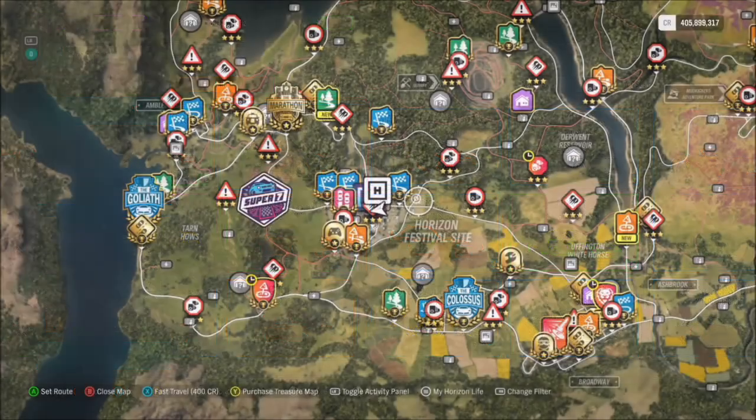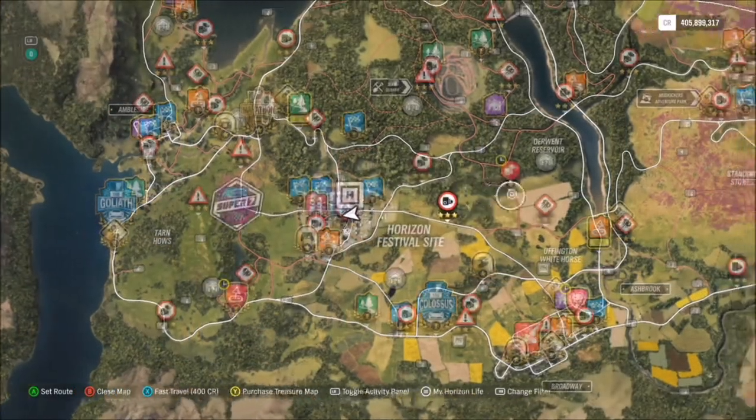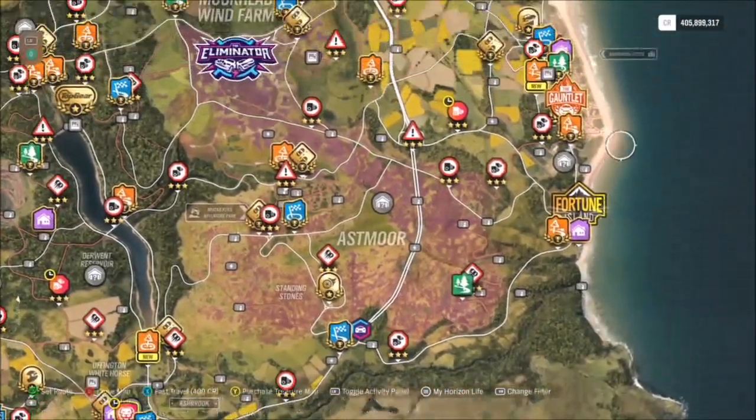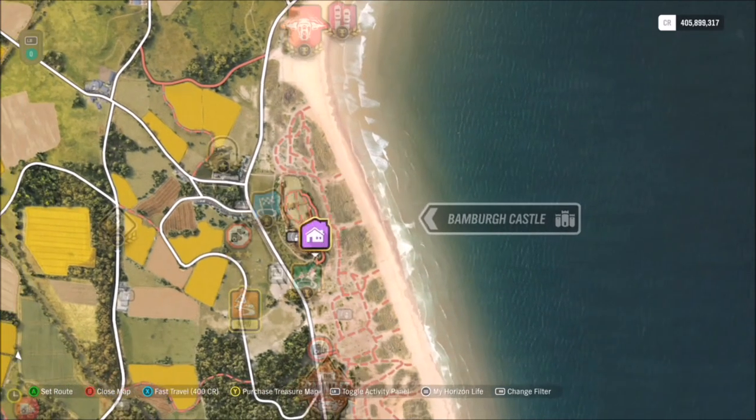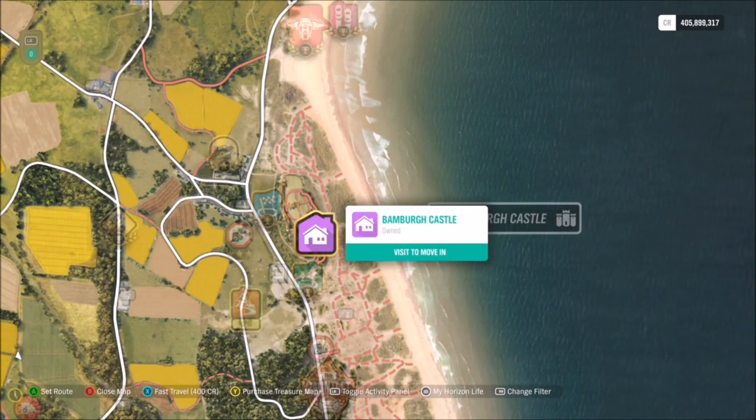For those of you who don't know the actual location of Bamba Castle — starting from the Horizon Festival, go to the far right and then up towards the middle. You'll see a little sign pointing towards Bamba Castle, which is of course a purchasable property.